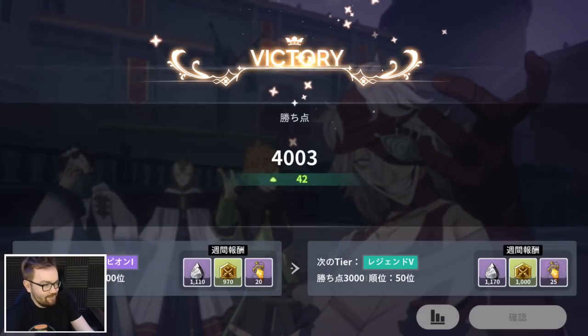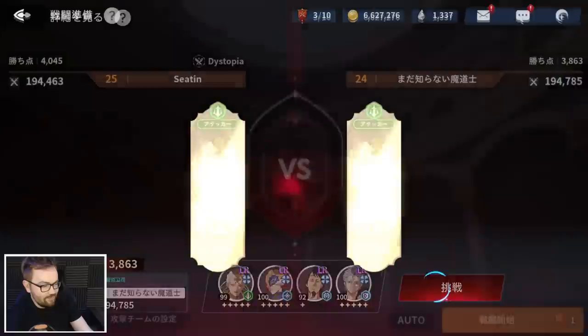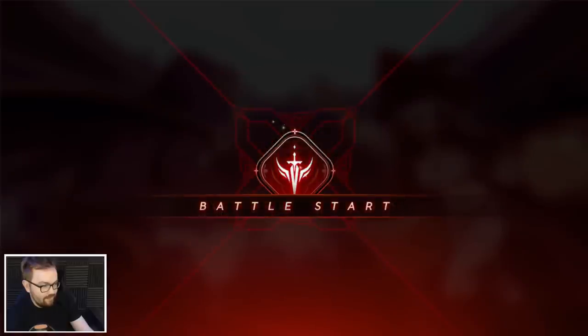I don't know how it would work on defense necessarily, because I think Aster still probably kills him pretty quick. But we'll see. This one we actually do have a Vongent, so there's a lot more mitigation here in comparison to previous. We'll see what's up.